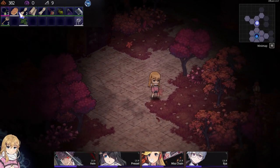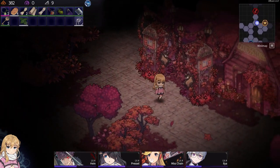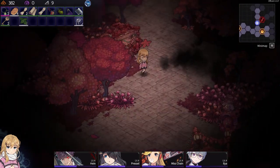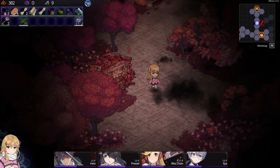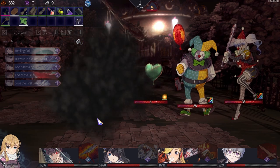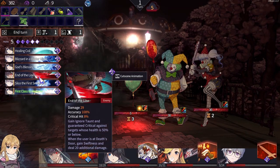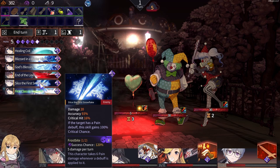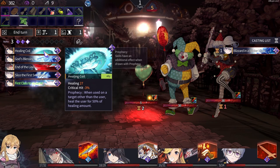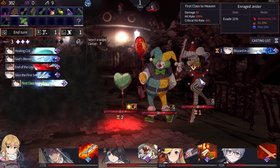There we go — see an attack chop. Boss attack thing — let's do the attack. First class, first class. Lizard healing coil. Go first class — that'll get rid of her.